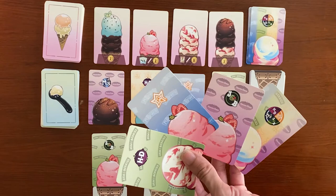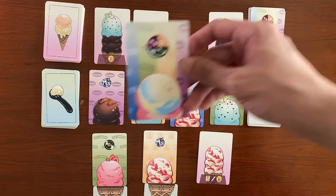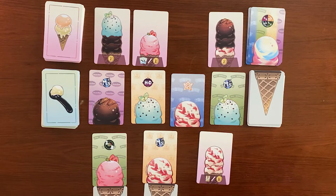Secure lets you add a rainbow card to your hand and reserve one of the order cards. Once reserved, only the player who reserved the order can fulfill it. The rainbow card is treated as a wild card and can be considered as any flavor or brand.